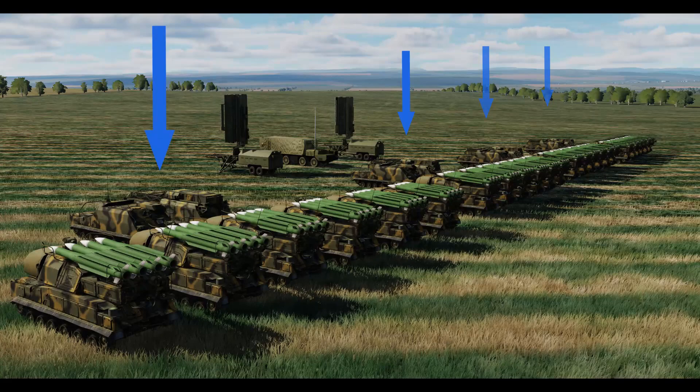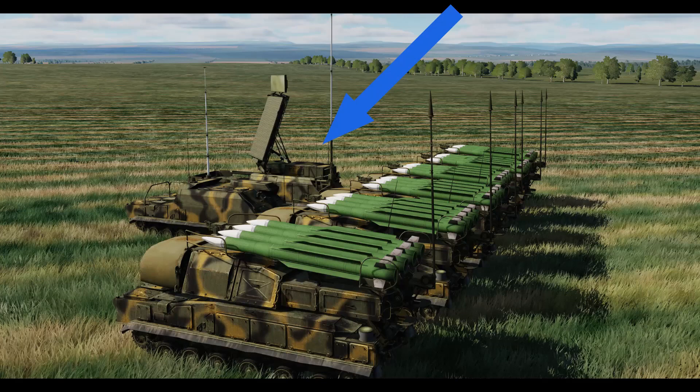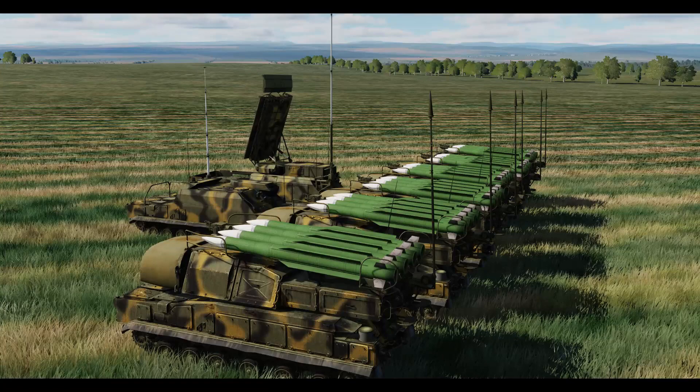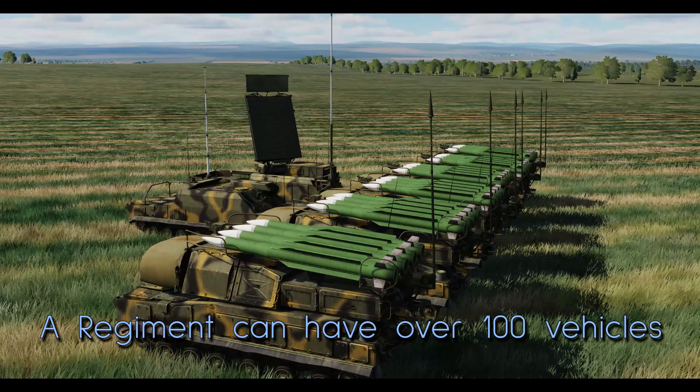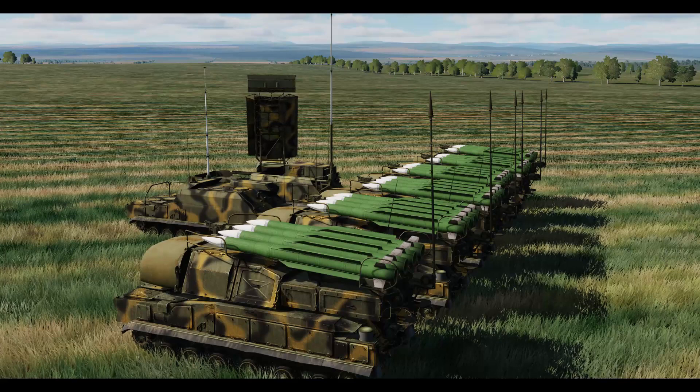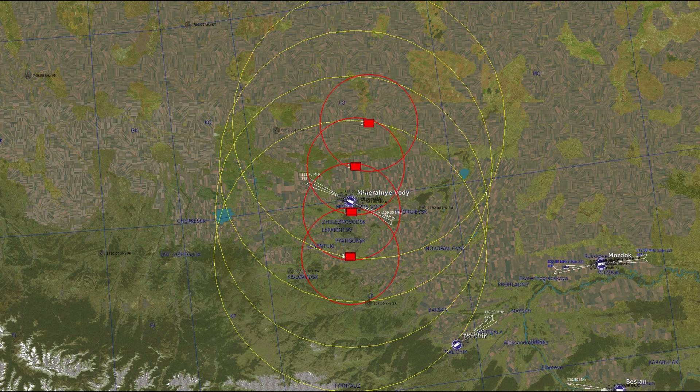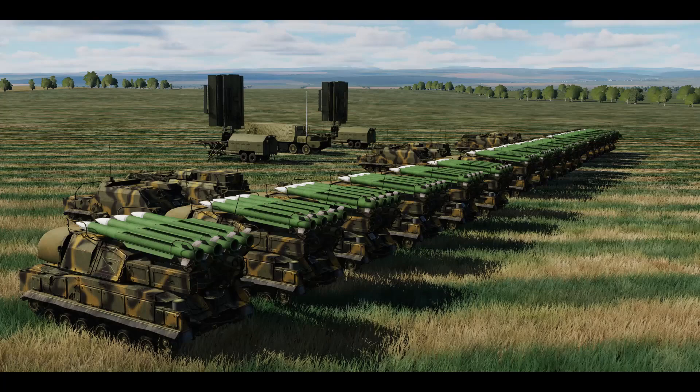Down below the regiment level are the individual SAM batteries, which have their own target acquisition radar, launch units, and a battery command post. It's also not uncommon for them to have short-range air defense in addition to the larger launchers, plus support vehicles for maintenance, reloading, or electrical power. When placing regiments or brigades in the mission editor, place them strategically. A haphazard layout leaves gaps an enemy can sneak through, but overlapping placement fills those gaps so each battery is protected by its neighbors — and knocking one out won't leave a big hole.